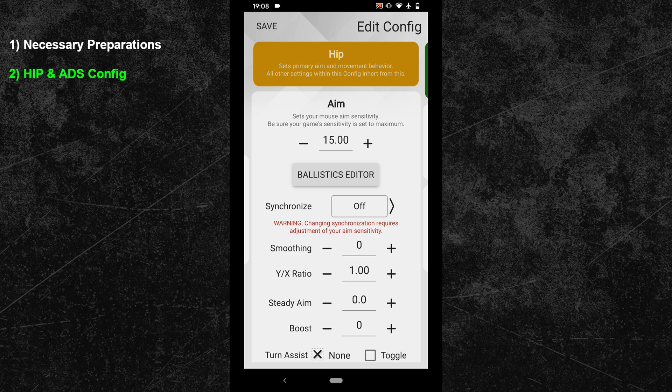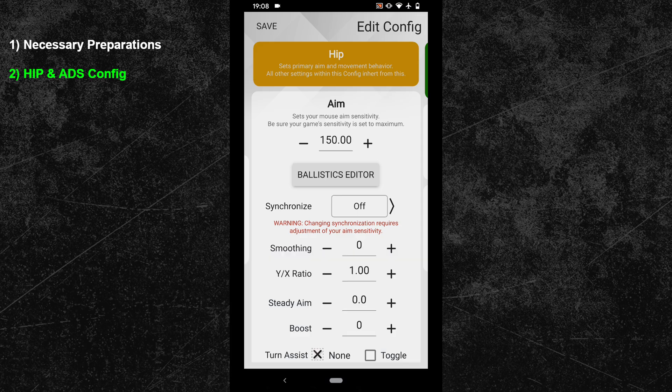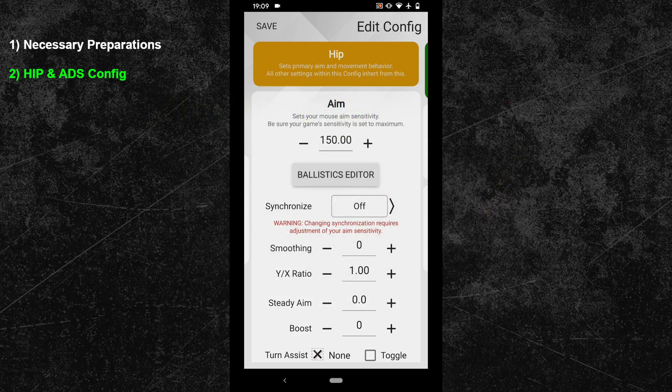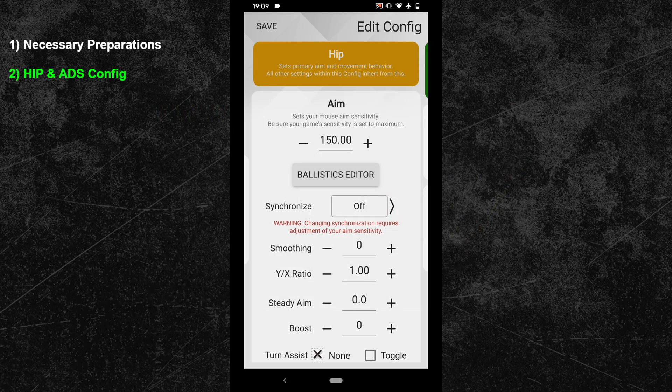Adjust your HIP sensitivity — I will use a sensitivity of 150 with a mouse DPI value of 3200. Your DPI value has quite an influence on the quality of your mouse movements; a wrong value can cause aim assist problems, mouse stutter, and delayed mouse movements. If you're not sure what DPI value will work best, you can watch my YouTube short on the best mouse DPI value for ZIM Apex and ZIM 4. If you don't know what sensitivity value will work best, watch my Ultimate Mouse Sensitivity Tutorial, which shows step by step how to find the sensitivity that provides the highest accuracy. Most people play with sensitivities they cannot handle well, and as a result their aim is not as good as it could be.